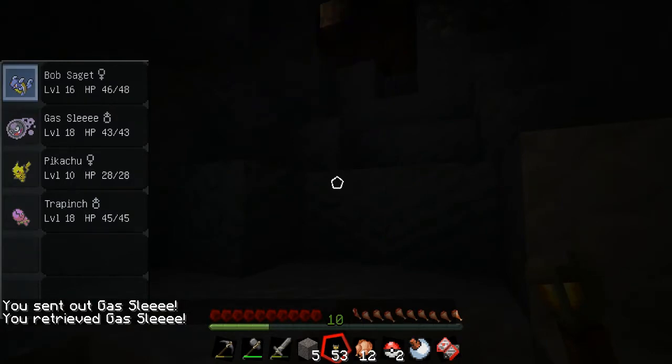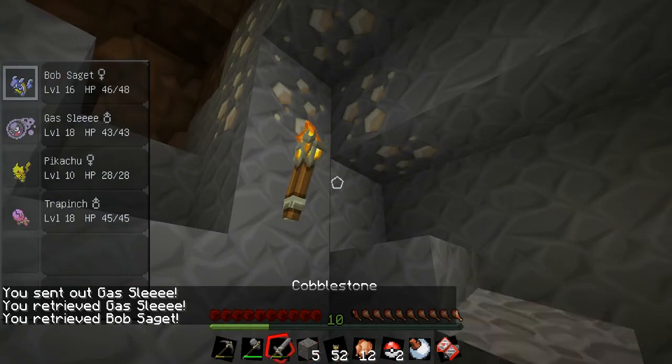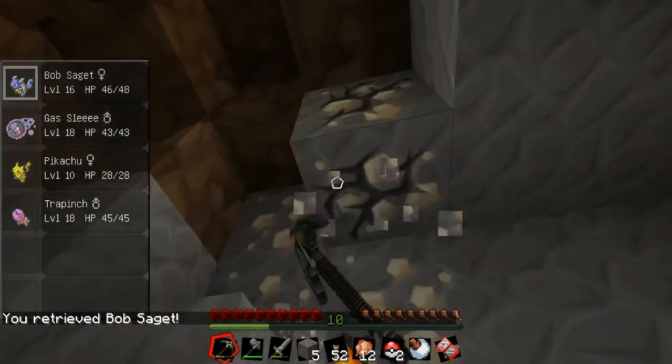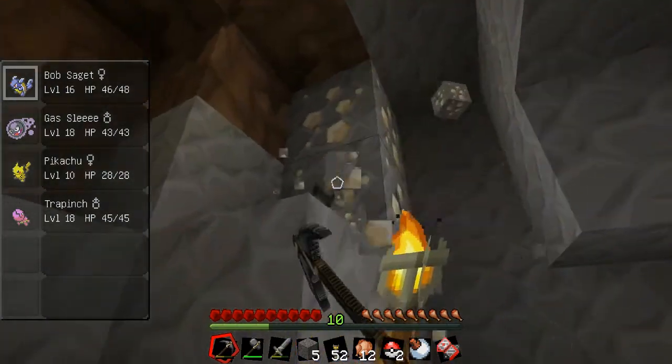You just take a pokéball disc and put it on there — right-click to put it on — and then left-click with the hammer. When it's done, right-click again to take the disc off. That's cool.